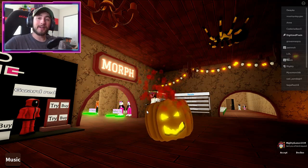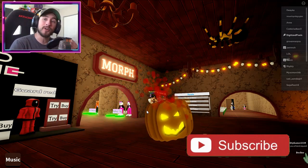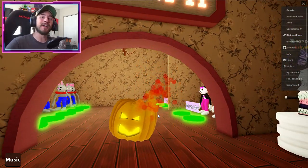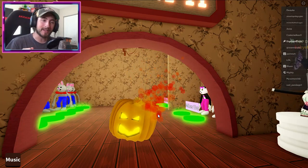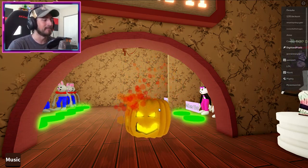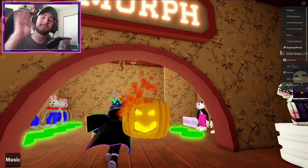If you enjoyed, go ahead and leave a like and subscribe below if you are new, and join the badge hunting squad today. Also, use star code Digi when you buy Robux or Premium, and check out my Robux group. My Twitter and Discord links are in the description down below. I love you all — as always, stay awesome, stay cool, and happy badge hunting. Bye bye!